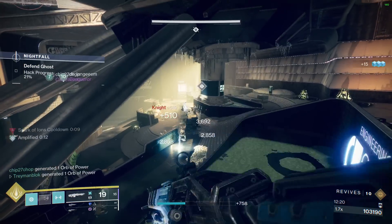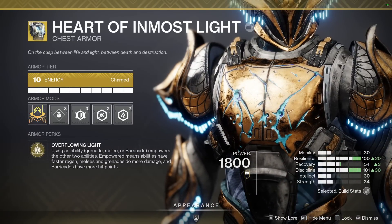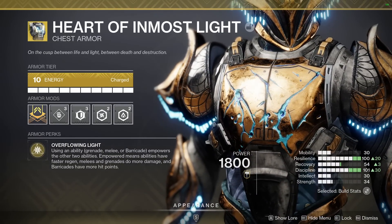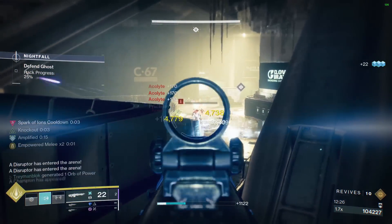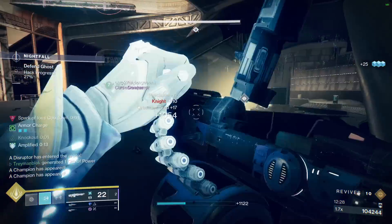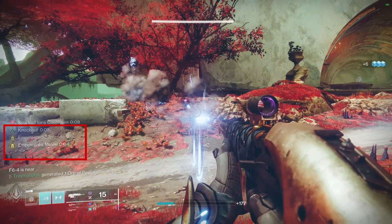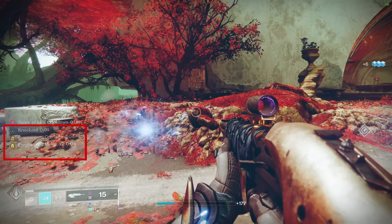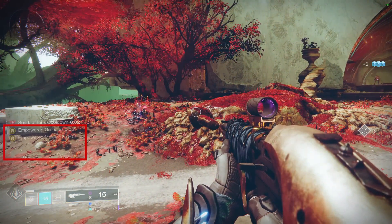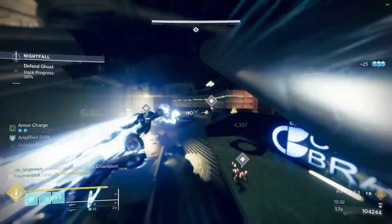The cherry on top, and what takes this build to its utmost limits, is Heart of Inmost Light. I have tried Armamentarium, which is also extremely good, but I prefer the extra ability regen and damage that Hoyle provides. Hoyle empowers your abilities whenever you use one — so if you use your grenade, your thruster and melee get empowered. This can stack up to two times, giving your abilities even more regen and damage.